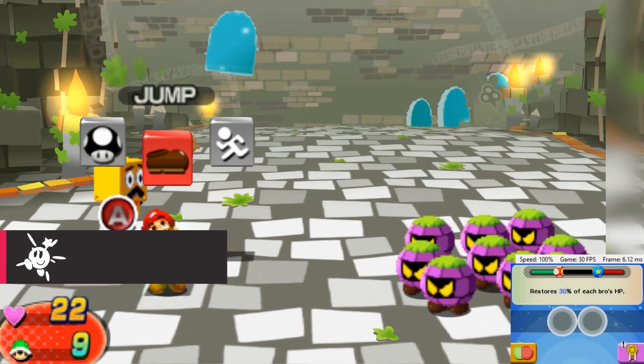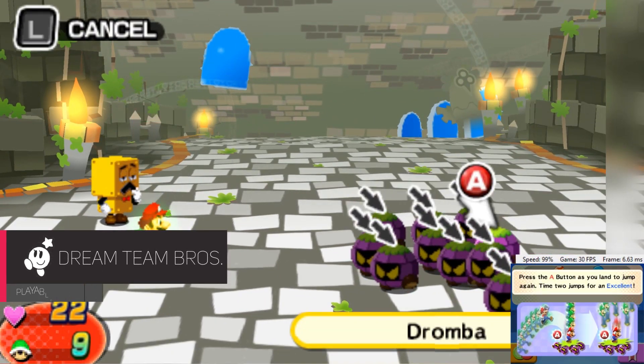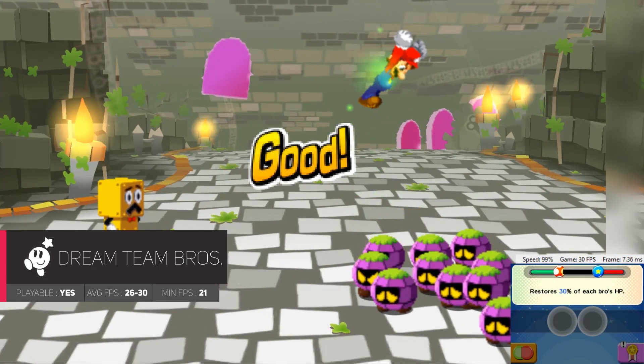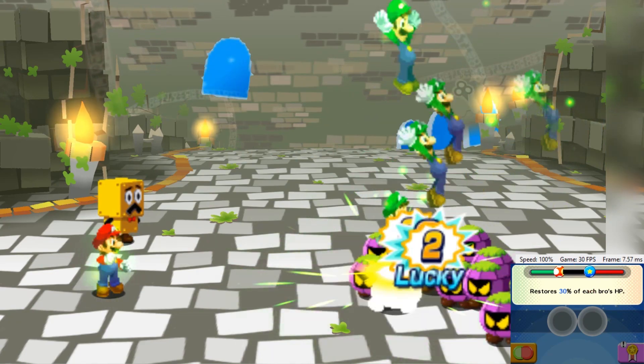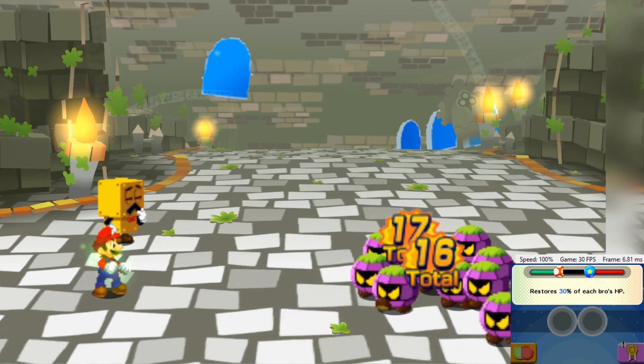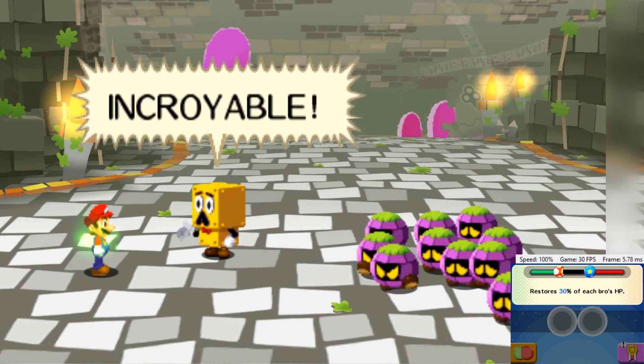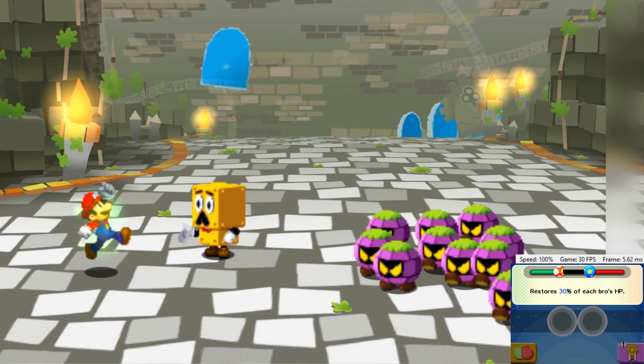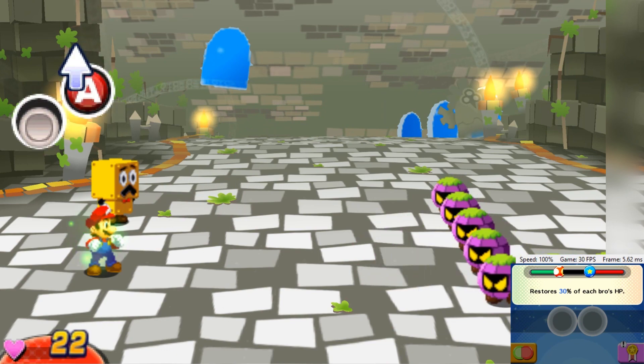Mario and Luigi: Dream Team Bros runs extremely well at its locked 30 FPS and looks great too. However, due to all the characters being 2D sprites as opposed to being in 3D, they don't scale like the other assets found in the game. Some effects don't always appear and there is some slight stuttering when entering battles, but besides that, the game runs great and is certainly playable with Citra.